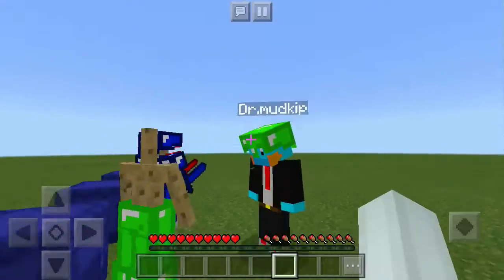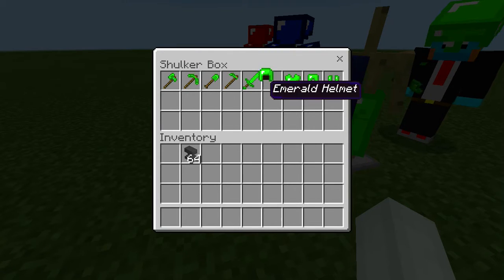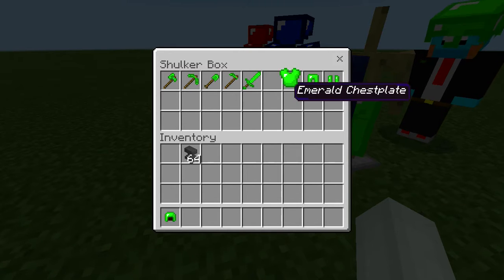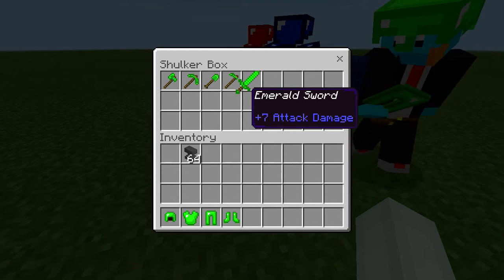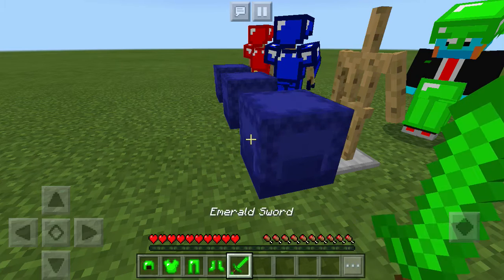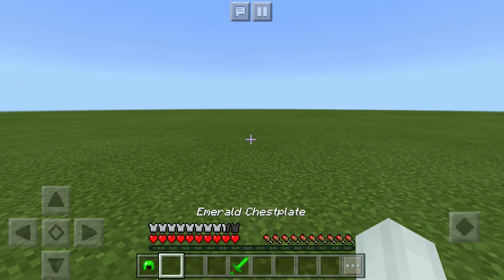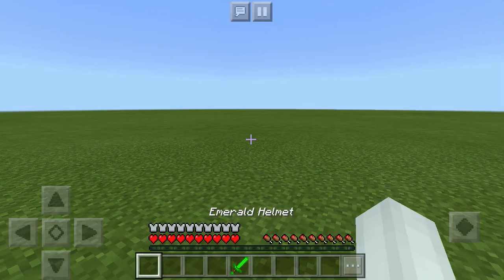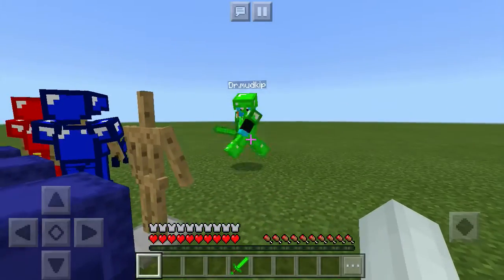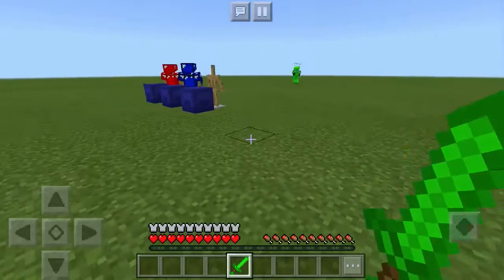We're gonna go with this stuff that Anthony's taking first and go over what it is. So this is the emerald set — we have the emerald helmet, the emerald chest, the emerald leggings, the emerald boots, an emerald sword, and all the other stuff. I'm going to be putting on my stuff, and my brother's gonna be joining us. We're gonna see who's gonna win with these cool items.